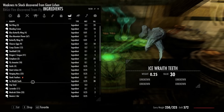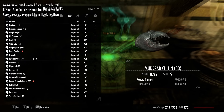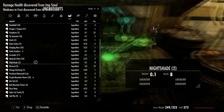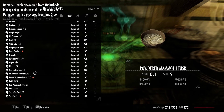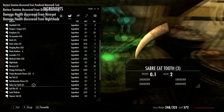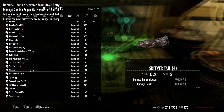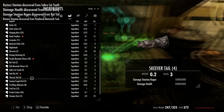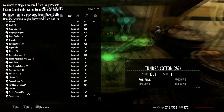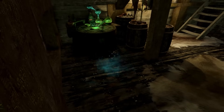Going through ingredients: hawk feathers, honeycomb, ice wraith teeth — not hard to figure out what those do. Powdered mammoth tusk — not sure where that came from. Then disaster: I accidentally eat some troll fat, and more critically, I eat a batwing — and it instantly kills me. That's a first in this game.